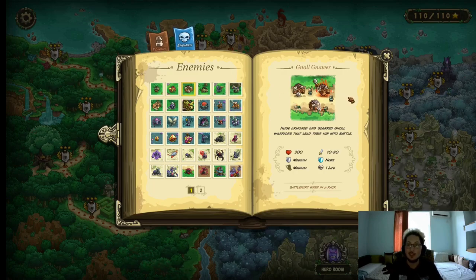The Gno Gnollar. Now these are basically the beefier enemies. 300 HP, medium armor, 10–20 damage. They have medium movement speed, and they get Battle Fear when they're in groups — basically they do a little bit more attack damage, while their armor and health stay the same. How do you deal with them? Usually magic damage, or burst arrows — burst arrows are pretty broken. Mages are pretty good; a tier 3 mage is more than enough to deal with a Gno Gnollar, and maybe a barrack to accompany it so they don't just run by.